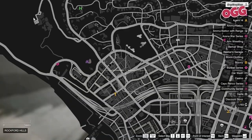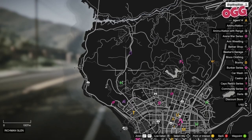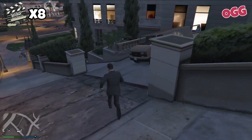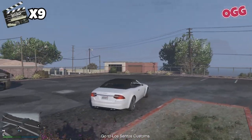The penultimate prop can be found in the Observatory car park, the fruit stand park, or at the Epsilon Institute. Same rule: sort out any spectators, grab the van and drop it off.